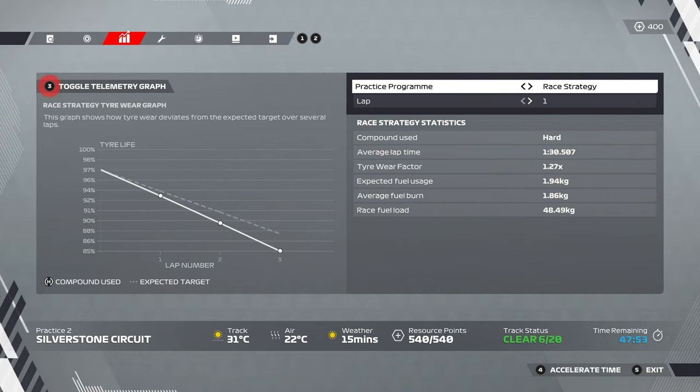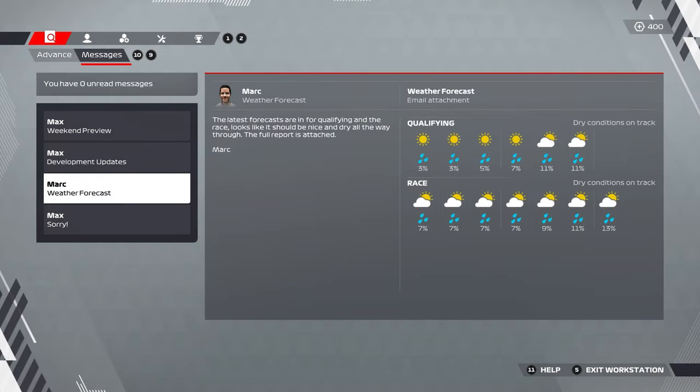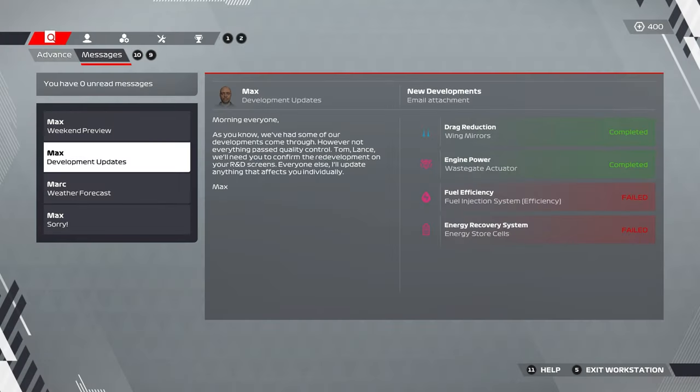Practice showed we had great pace but also pretty aggressive tire wear. This weekend we're running the balanced allocation again to make sure we're strong and competitive in qualifying. No rain forecast for the British Grand Prix - dry conditions throughout. Confirmation from the last race: we had that engine failure, got no extra R&D points, and it was the ICE we lost. We're now on our third and final unit, so at some point we'll have to take a penalty later in the season.